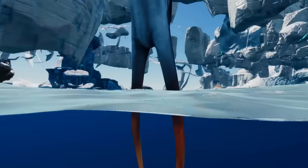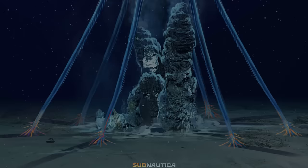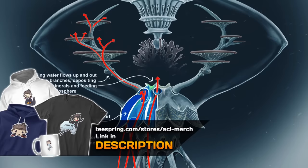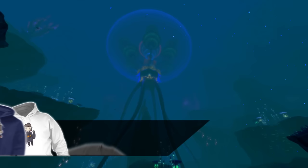The largest living Leviathan in Below Zero is the Vent Garden. It resembles a large jellyfish and is usually anchored over a thermal vent. The adults get up to 100 meters in length — or height? They are actually large enough for the player to enter them from an opening at the bottom. That is not the bottom though; the bottom is actually at the top according to the devs. So we just enter through their mouths. Sadly, you can't build on them, but they don't eat you either, and I think building inside one would be animal abuse.